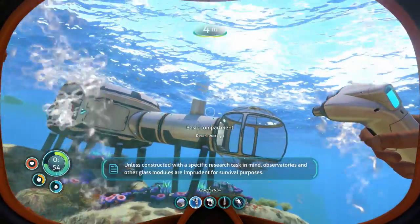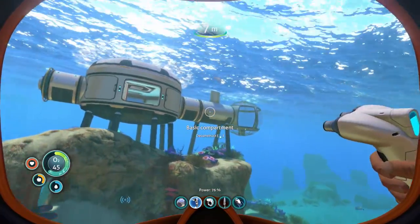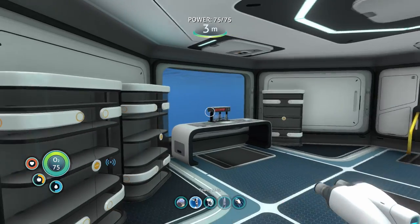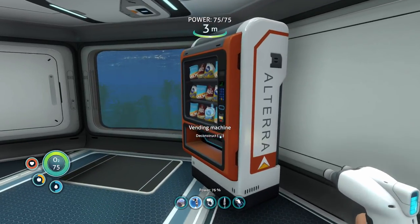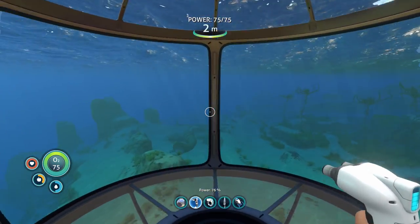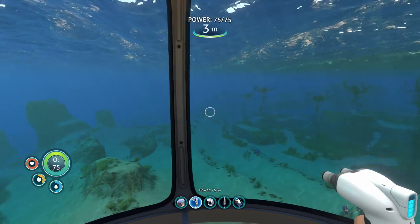The game says observatories and other glass modules are imprudent for survival purposes — fair enough. Let's go check it out. You come in, got your windows, desk, a little storage. If I come out the other way, we get a nice little Zen room. Listen to that music playing in here — that's some Zen stuff right there. I love it. So we built an observation room and a few tunnels.